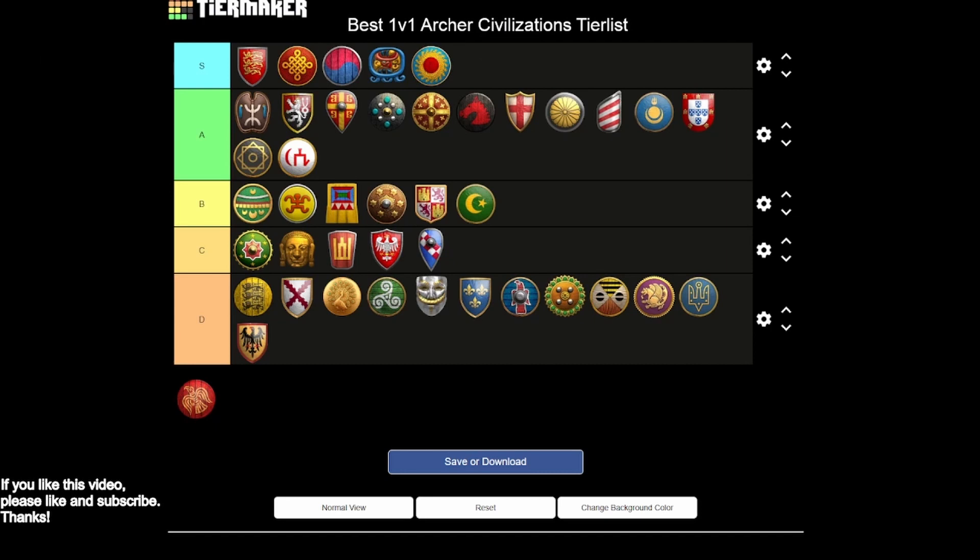Vietnamese are S tier. You have nice bonuses in the early game — knowing where your opponent is going to be is really great for planning attacks and scouting. Eco upgrades not costing wood helps crank archers out, extra HP on archers is fantastic, and you have some of the best cavalry archers of any civilization. Then there's the Rattan Archer from the castle — again, all these S tier civs have an extremely strong archer option from the castle. You could make a case that the Rattan Archer is actually the strongest archer unique unit among these S tier civs. Really strong civ with great late-game durability.